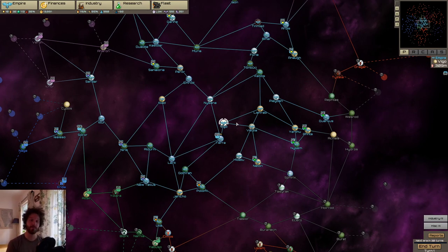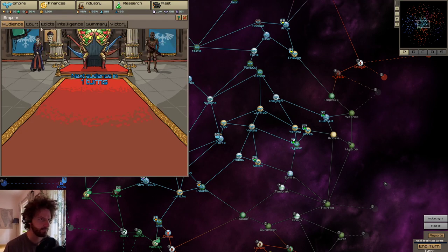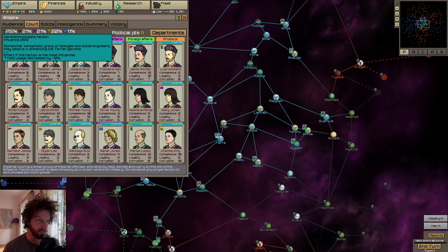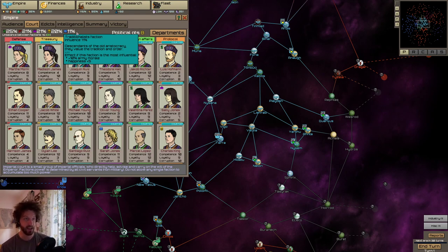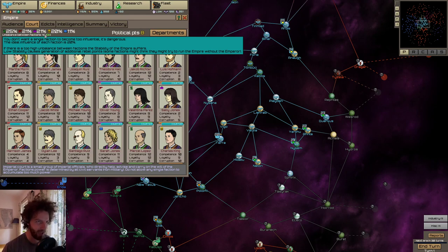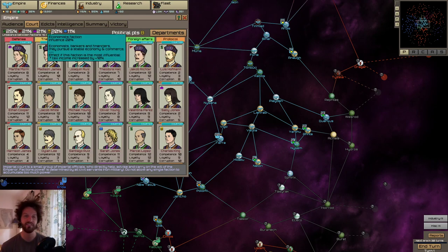So what is the first thing that an emperor needs to do? You need to reshuffle your court. Let's go into the Empire tab and look at our court. The most important thing here is to have a balance between the five factions: gene technologists, warlords, cancelists, economists, and traditionalist factions. Whoever has the most, you get certain benefits. But if you have them out of whack, you're going to have more rebellion problems. That's the shortest way I can describe that.